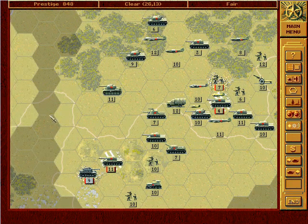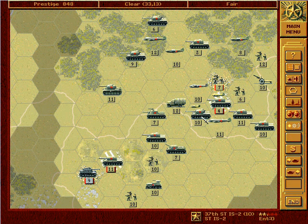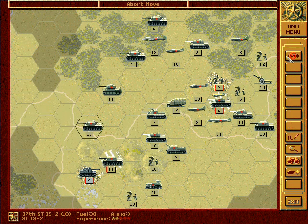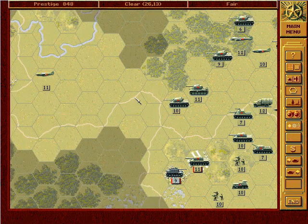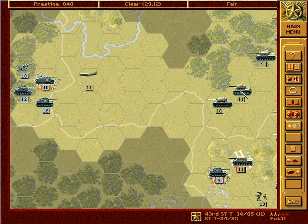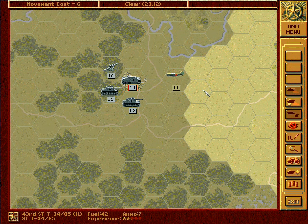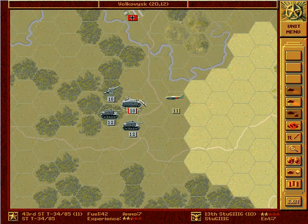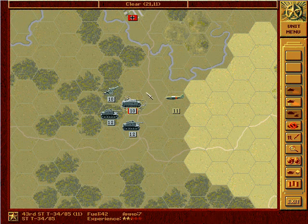I'm just trying to make sure there are no Germans lurking in there. Oh, there appears to be a clear path for our T-34s to follow. Unfortunately, it can't get at the artillery because the Sturmgeschütz controls this hex, so advancement in there would stop there.